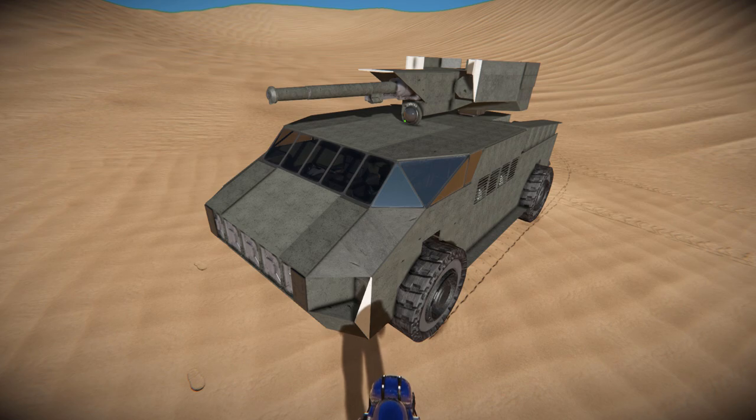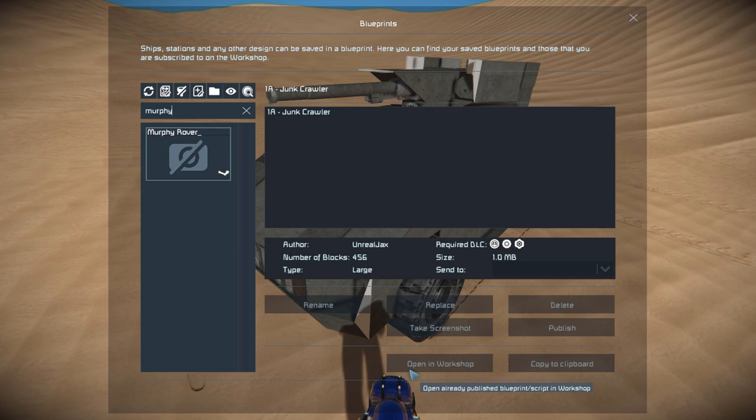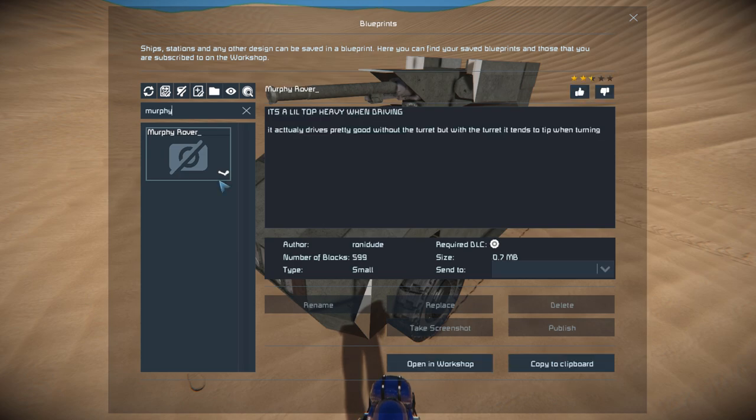We've got a nice lot of seats all the way around it and on the inside, so you can carry a couple of passengers with you. Pressing F10 and finally in the spawn menu, the Murphy Rover is 599 small blocks using the Wasteland DLC packs. We've got a little bit of information about it on the Steam Workshop page, where in capital letters we've got it's a little bit top heavy when driving.